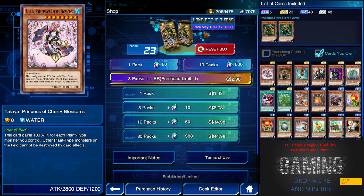Next we have Talaya the Princess of Cherry Blossom. This card was featured in one of my videos — Plantation Overthrow — so make sure you check that video out. It's pretty good for that deck because I'm always able to special summon her when my Rose Lover is destroyed and sent to the graveyard. I recommend getting maybe two or three if you want to play that deck; if not, don't bother.